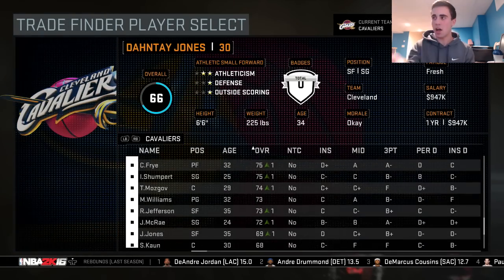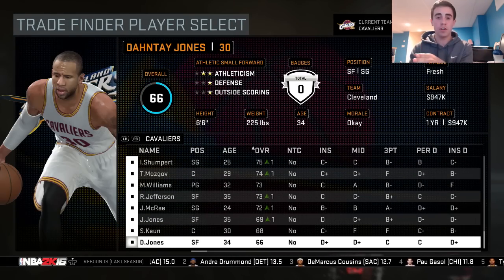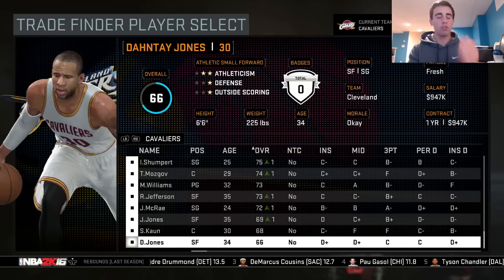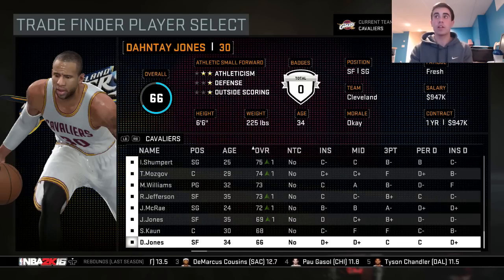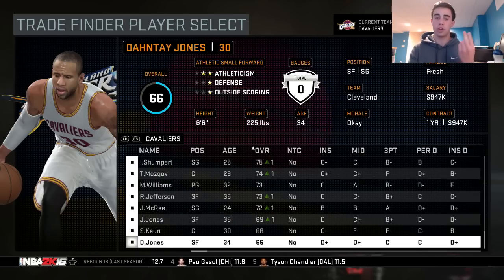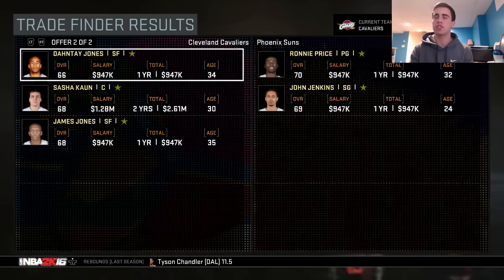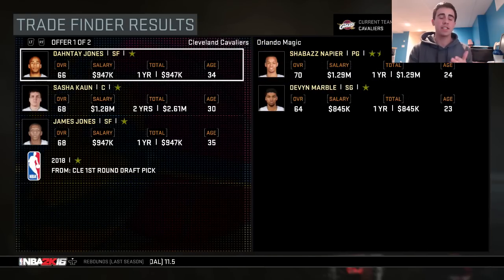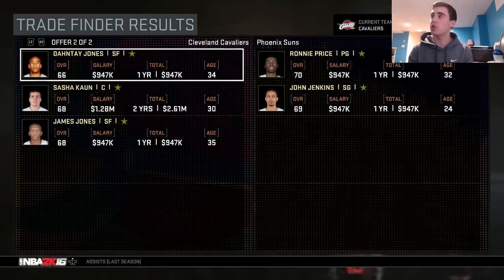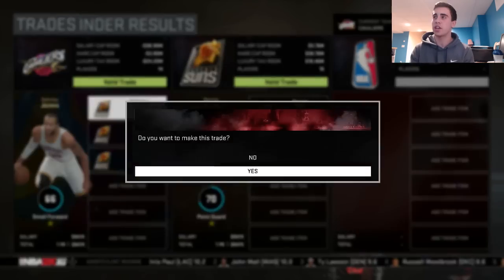So if you guys have watched these before, it's where I have to go through every player in the trade finder, randomly close my eyes, land on a trade, and that's the trade I have to make. I'm gonna do two seasons here, so we're gonna be doing this twice. For the lower rated players I just do all three — I close my eyes, land on a trade, and we're trading these three players for Ronnie Price and John Jenkins. That's how it works.